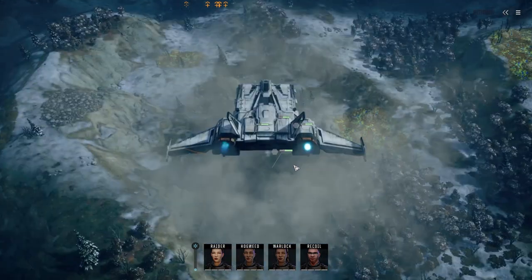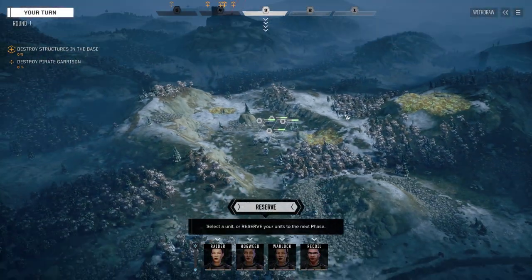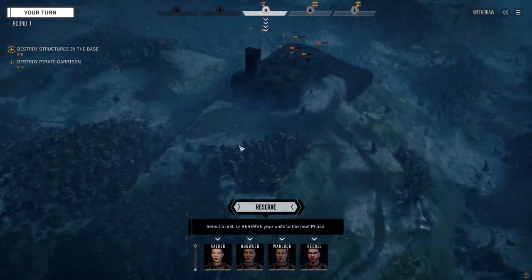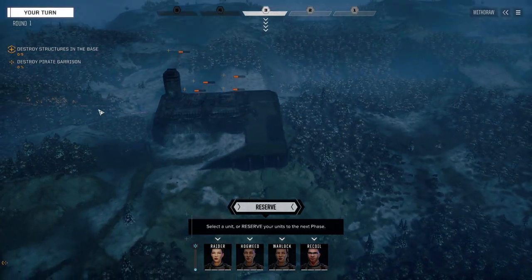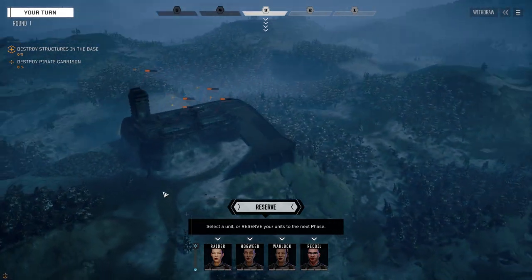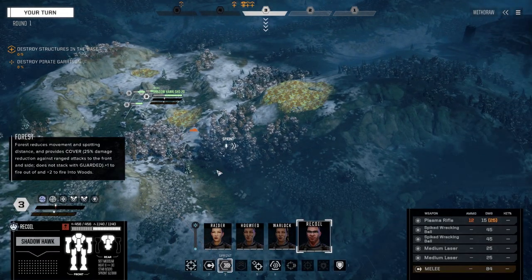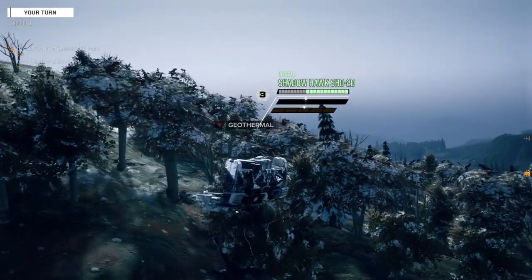Alright, base destruction — no problem. If I remember this map, there's a second base over here and some turrets — two here and two up here. There's one in the base too. These are the buildings we want to kill, but these turrets can shoot us in the back, so we're going to make our way over to those turrets first. There should be a lance of mechs up here too — we'll make them come to us.